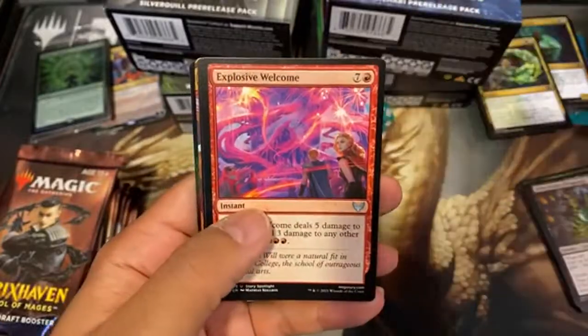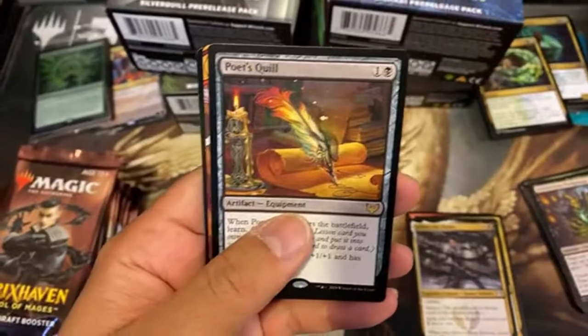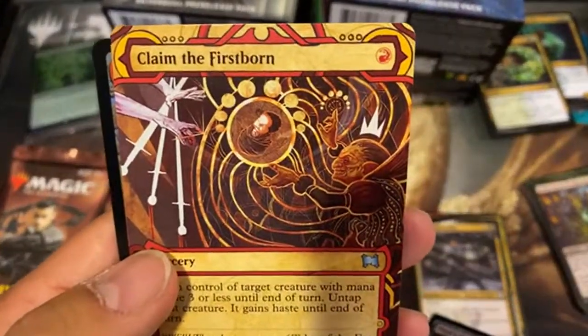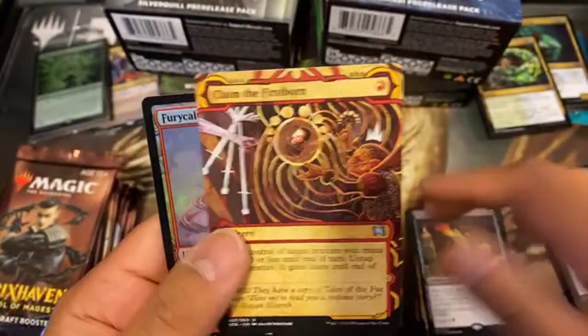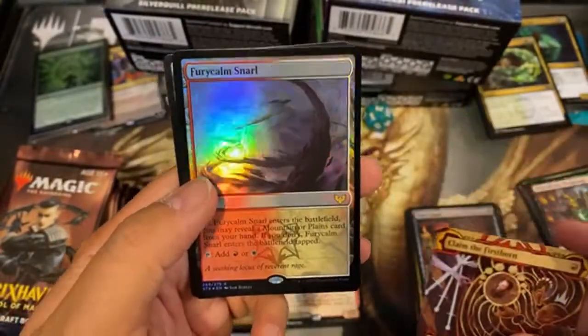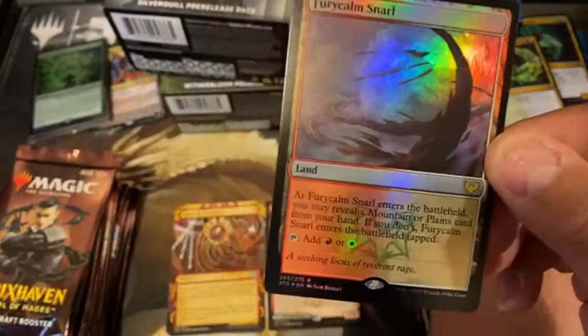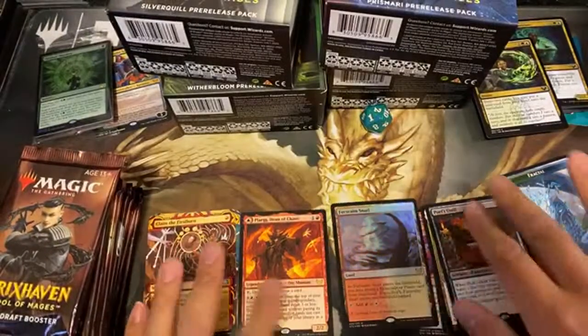Here are the uncommons: Explosive Welcome, Poet's Quill, and a Claim the Firstborn. And then a Fury Calm Snarl for a foil rare. That's nice — it's a land, so that's always valuable.